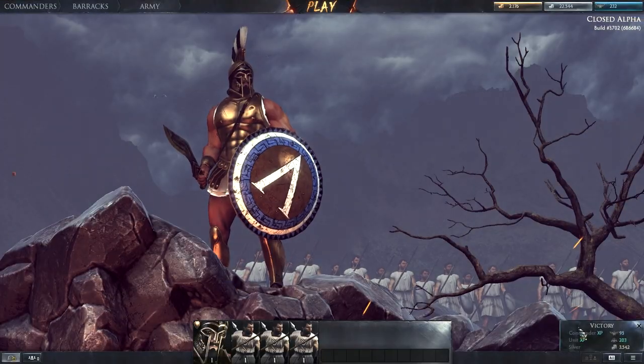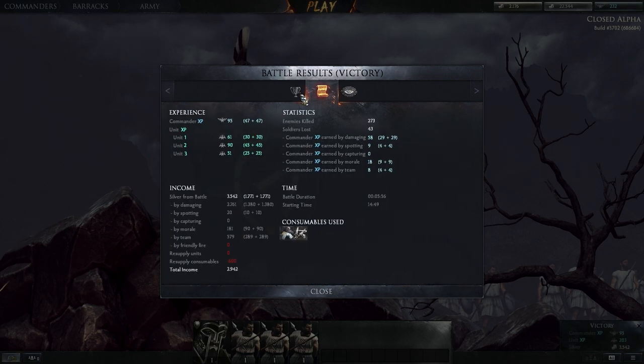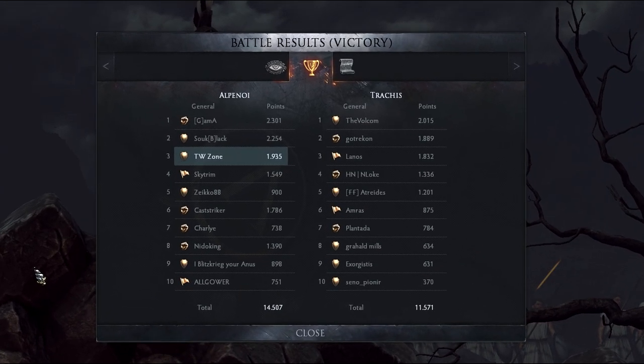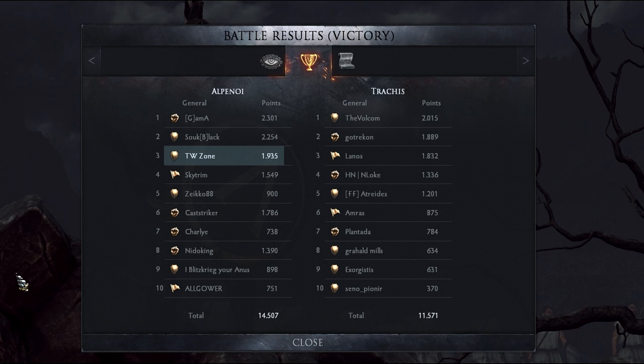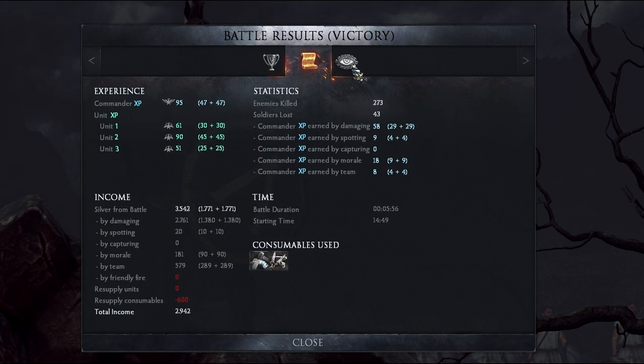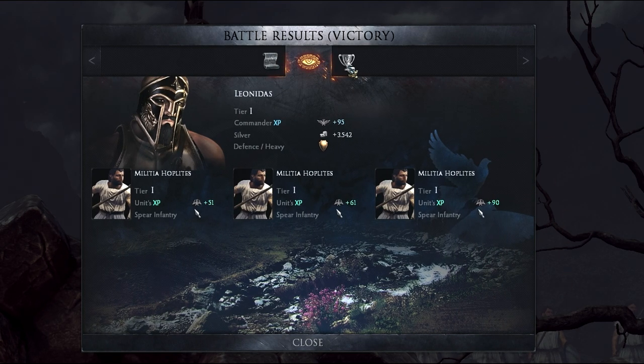We have fought the battle and managed to get a good early victory by capturing the enemy base, with some great engagements with the Hoplites — overall a great battle for Leonidas. After you win or lose a battle you will get an after action report. The first page shows the scoreboard with points of all friendlies and enemies. The second tab shows in-depth details about kills, points, and general statistics. The third page tells you what you earned in terms of currencies.